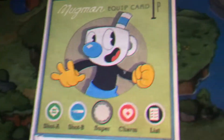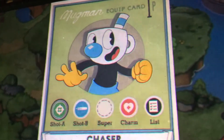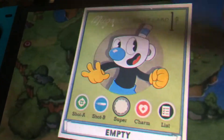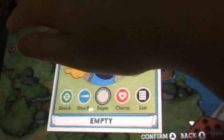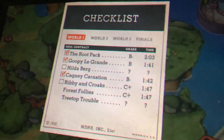Okay everyone, hello. This is the best setup for beginners in Cuphead. Short A should be the chaser, and short B should be the lobber. Super 2 should be the invincibility super. You should also have the heart charm or the twin heart charm.